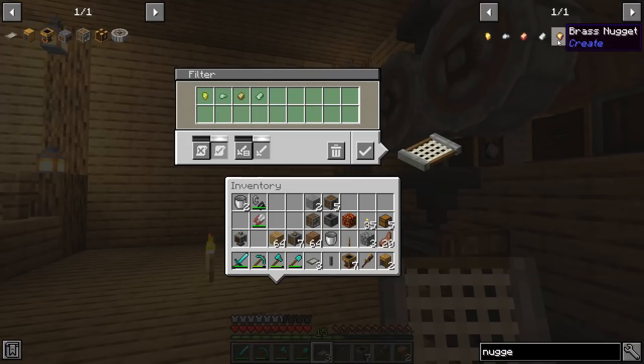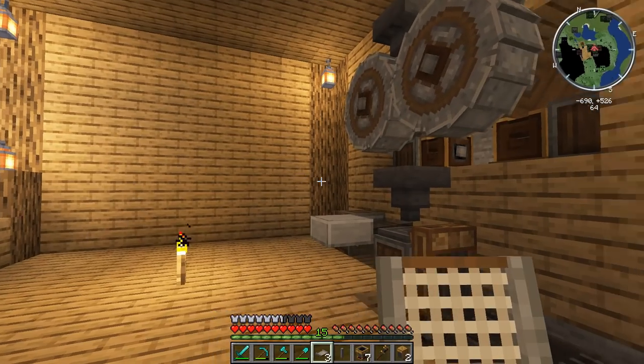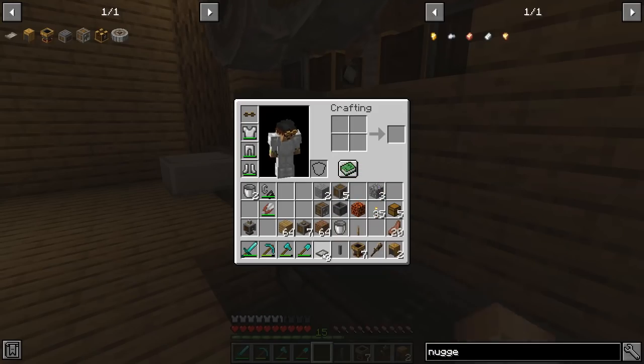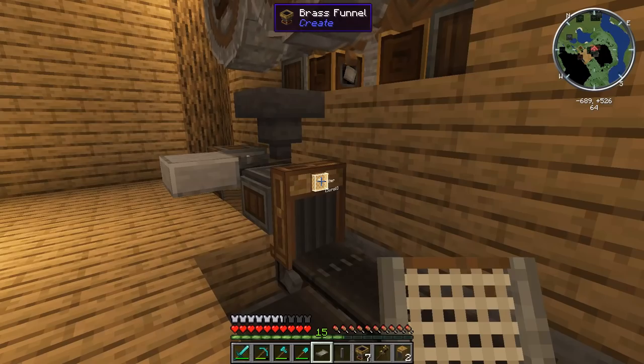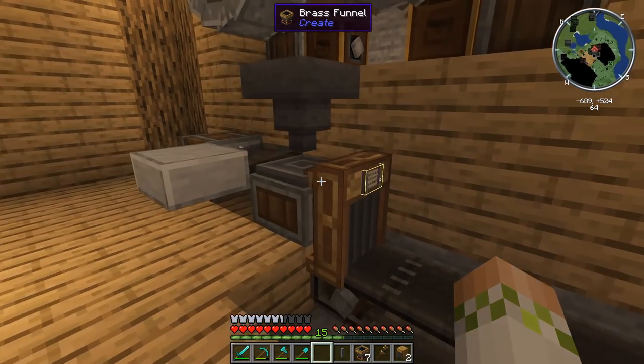The first thing we need to do is filter what gets pulled off, otherwise items would immediately get pulled off the depot unfiltered. That's where the first filter comes in. We right click to open it — you have a bunch of different slots, you can make it a whitelist or blacklist; we want whitelist. A cool trick with JEI: we want all nuggets on this one, so we drag out the four different kinds of nuggets — we're not concerned with brass nuggets right now. We also need cobblestone in the filter. When the crushed ore ends up on the depot, we want to pull out the nuggets once it's completely washed; when cobblestone ends up there it should immediately get pulled off. We click the checkbox and apply the filter to the brass funnel.